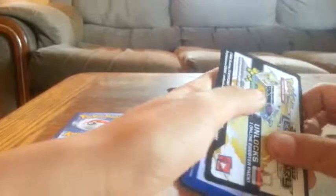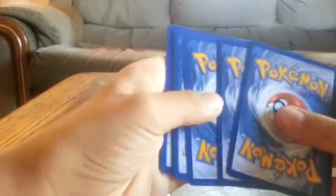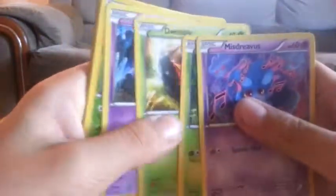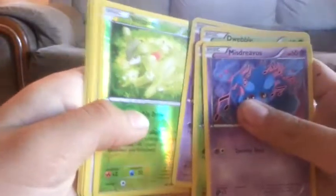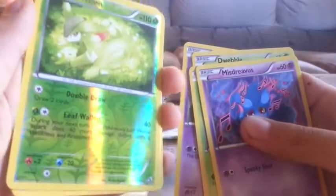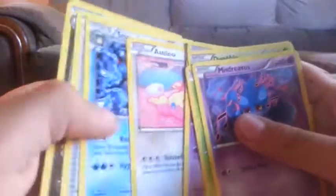Alright, last booster pack. Last of the Legendary Treasures. Oh! Mismagius! Okay, here we go. Mismagius, Snivy, Dwebble, Croagunk — I don't think I have... I must have done the card trick wrong, because I think that's a reverse holo. Virizion, Audino, Seismitoad, Crushing Hammer, Altaria.